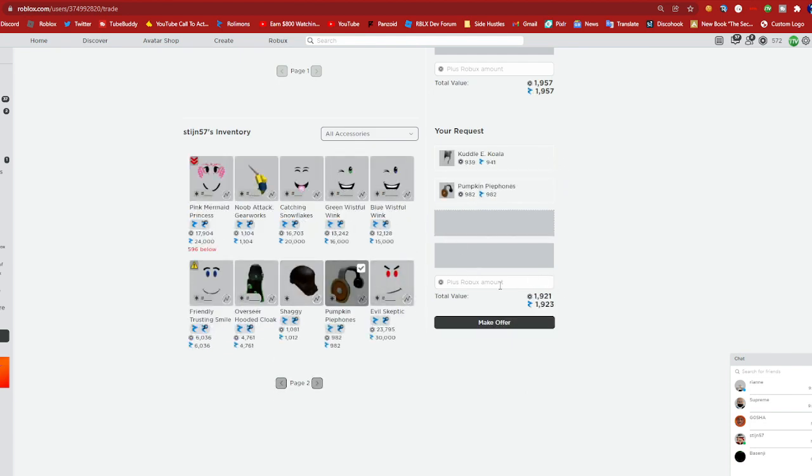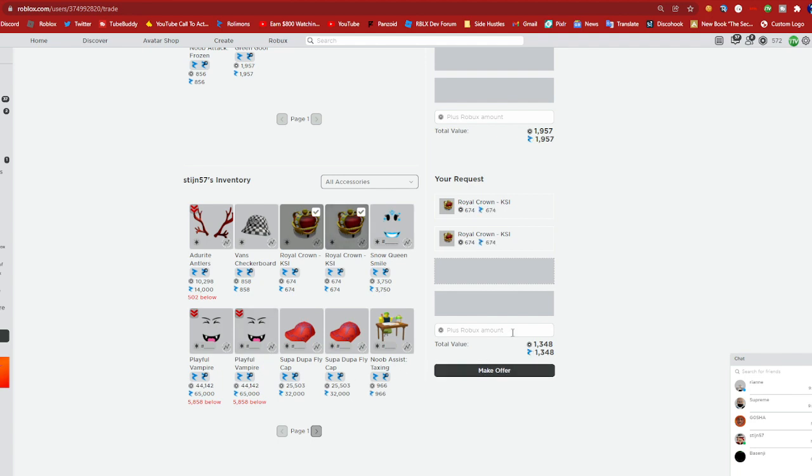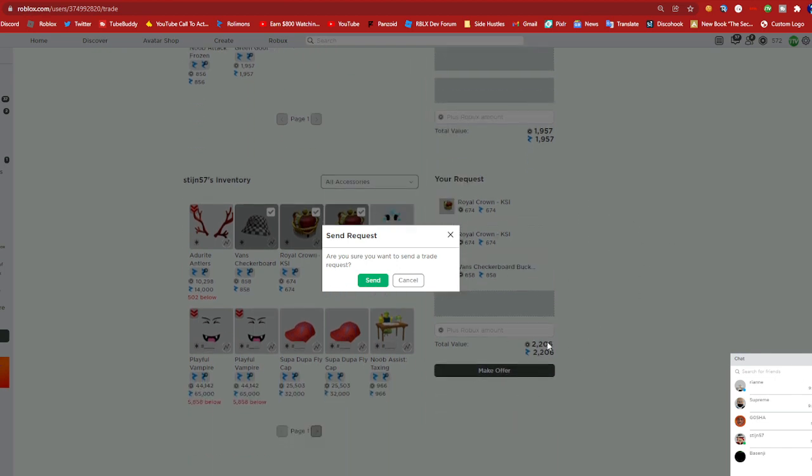Let me try Cuddle, Cuddle, and iPhones — that's 1.9k. I need a downgrade so I'm having a really hard time deciding on the items to go for. I mean I can send and they can counter. So Green Goof at 1.9k, almost 2k, for 2.2k.